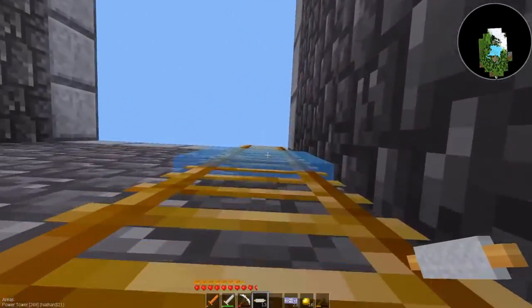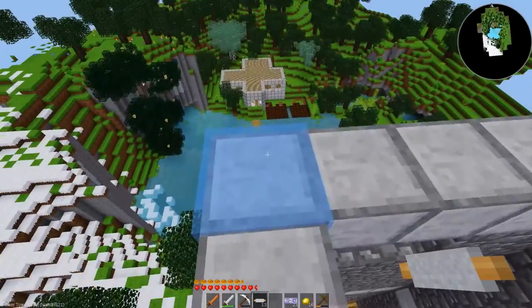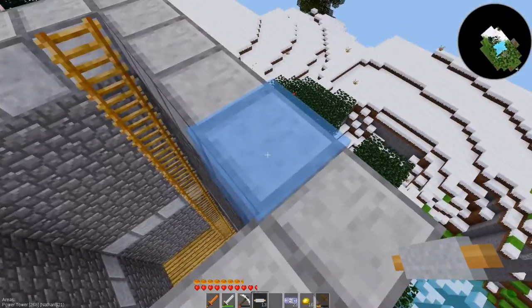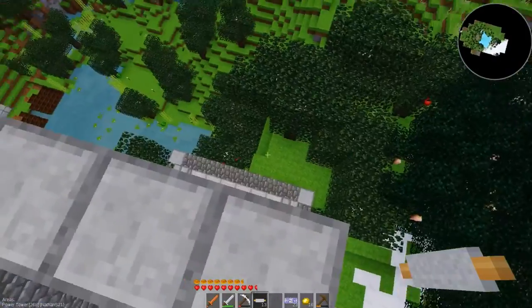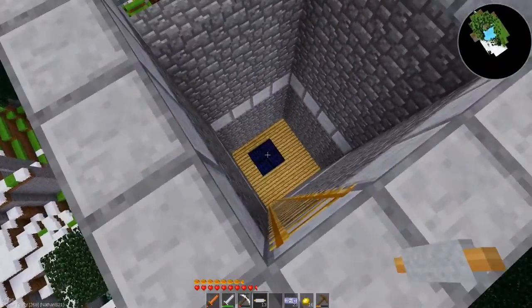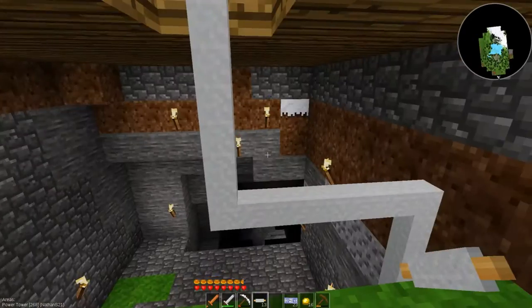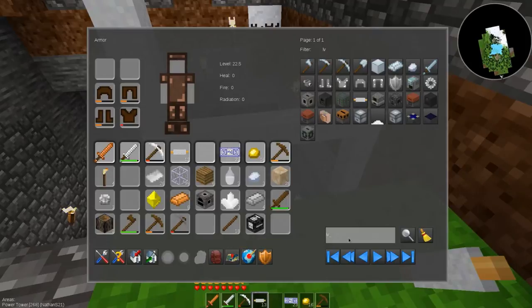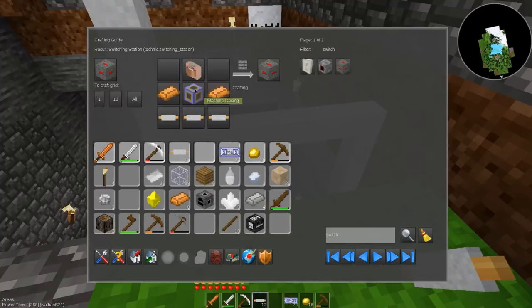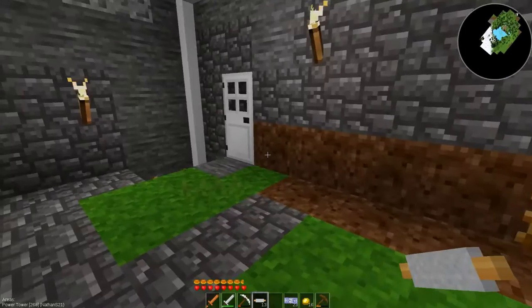The cable just goes up, up, up, up pretty high. I need to check if this is actually square — one, two, three, four — okay, it is square. There's a werewolf down there. I need to figure out if this is high enough or if it needs to go higher. I need a switching station — no wait, I was going to put batteries here.